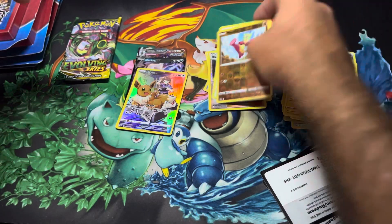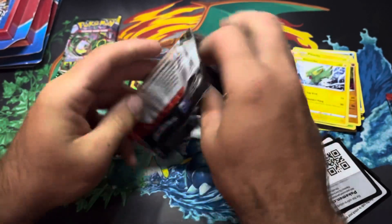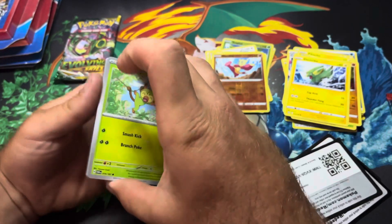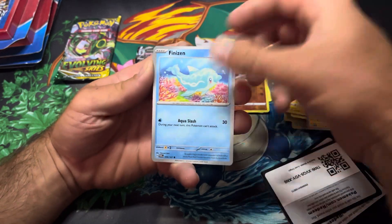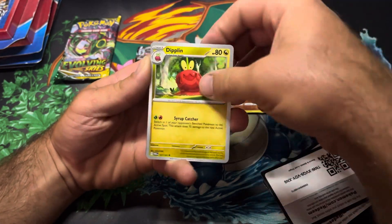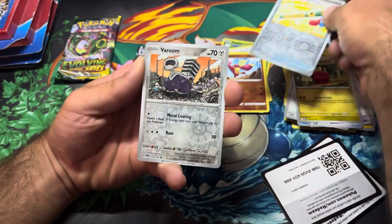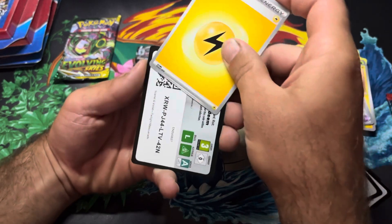Let's go ahead and get into a Scarlet and Violet set — Twilight Masquerade, the most recent Scarlet and Violet set. There's a Greninja that's very sought after in this set. Haven't really opened a whole lot of this set yet, so maybe we can pull that today.